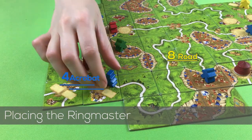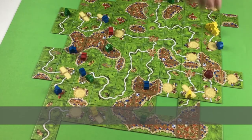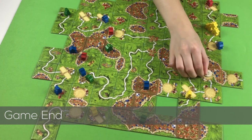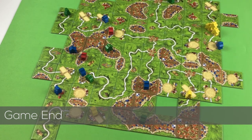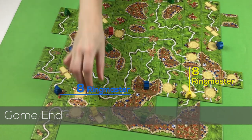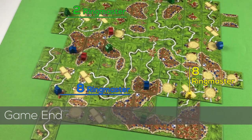The ringmaster returns to your supply after scoring. At the end of the game, the big top is scored one last time, revealing one last animal tile. Each meeple in an acrobat space scores five points, regardless of pyramid size. Finally, ringmasters in fields and incomplete features score only ringmaster points.